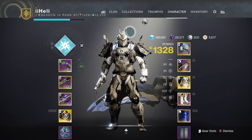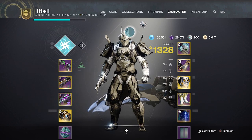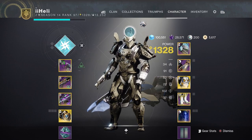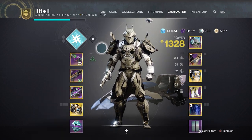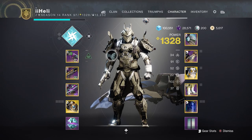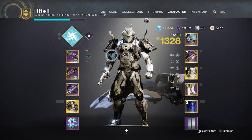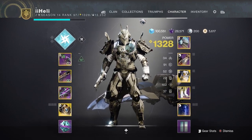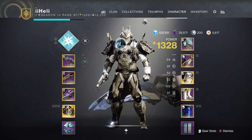Now if you aren't aware already, these engrams are essentially world engrams, so there are quite a lot of weapons that can drop from here, but that also means you are highly likely to receive armor that's terribly rolled. So the chances of this being a massive waste — it's high. That's why I'm here today, to test potentially utterly wasteful and pointless things just like this. You're welcome. So let's spend 5,000 legendary shards and see how many god rolls we can get our hands on.